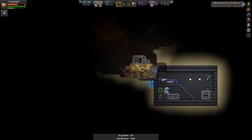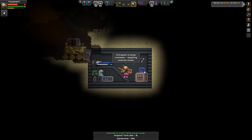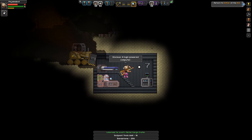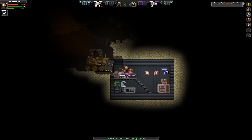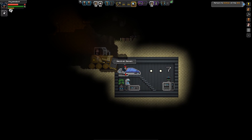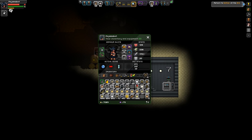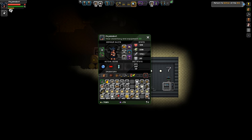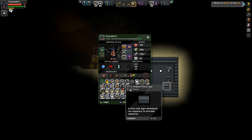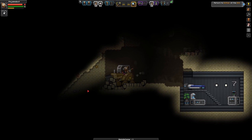First and foremost, let's scan everything — because if I scan it, I can make it later. I'm actually kind of wounded here. You'd think different bed types would actually give you different levels of healing. Let's get rid of the small stone bricks. Back to the temple — let's see what we get.